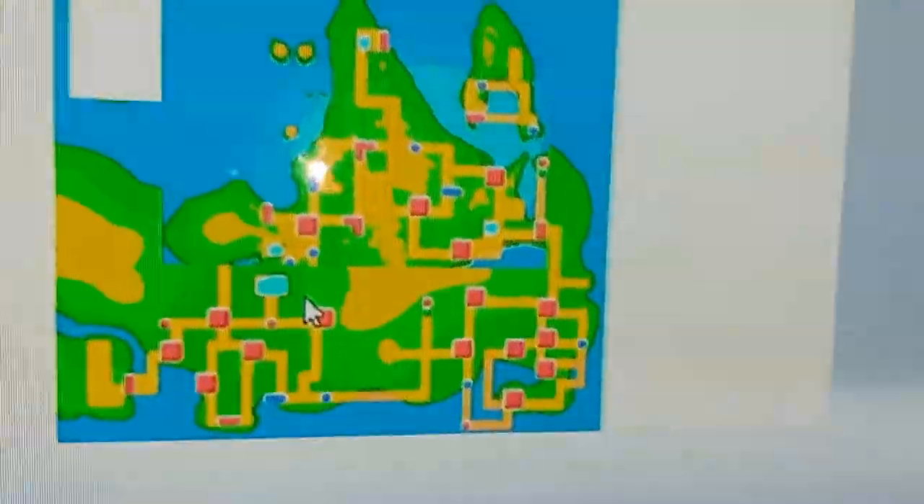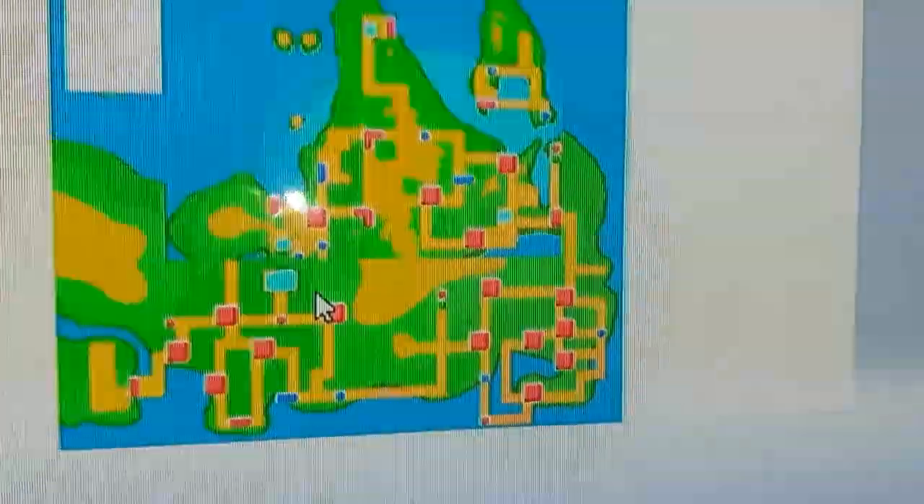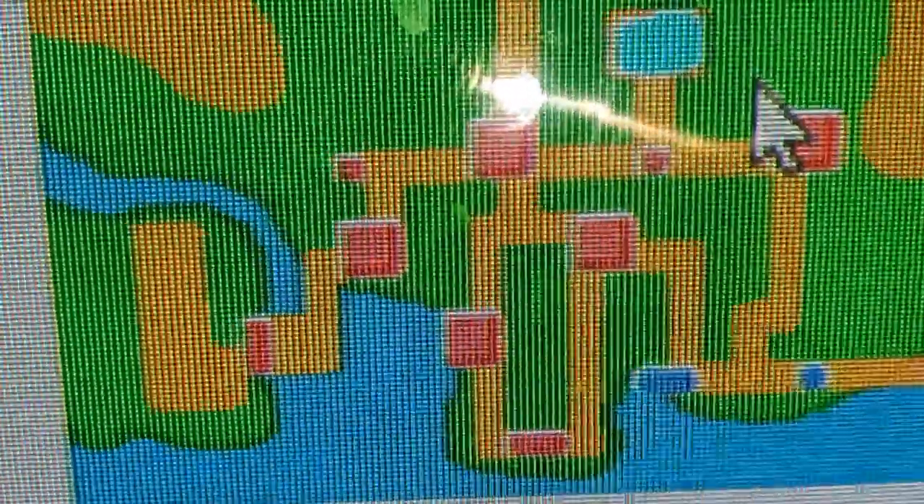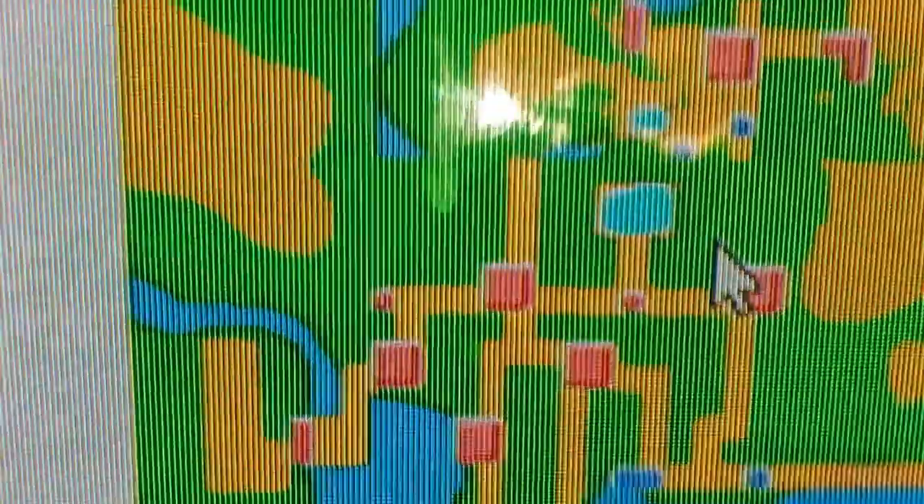I think Sinnoh is indeed north of Kanto and Johto, as I've always envisioned it ever since the original Gen 4 games came out. The cloud coverage in the game seems to be right north of Ecruteak City, not far above where the Tin Tower and Brass Tower would be. It looks like it might connect onto the landmass where the tower is, into Sinnoh.